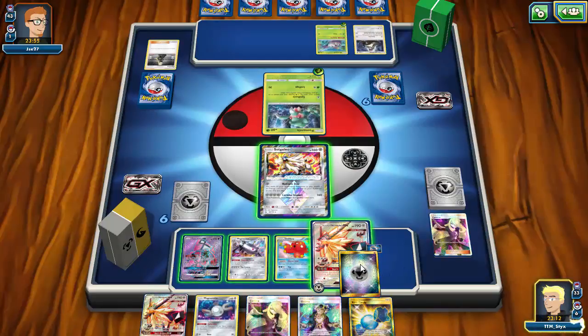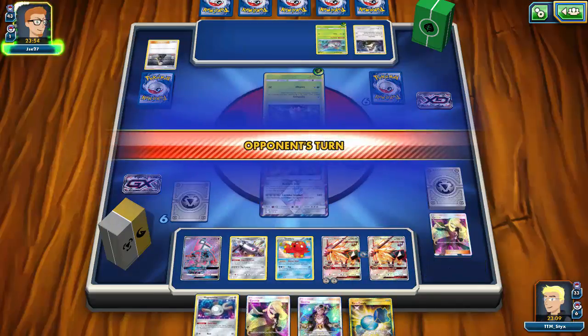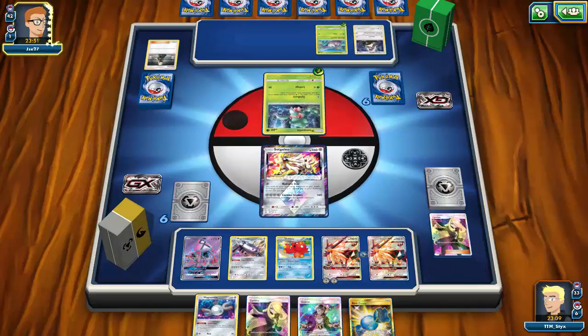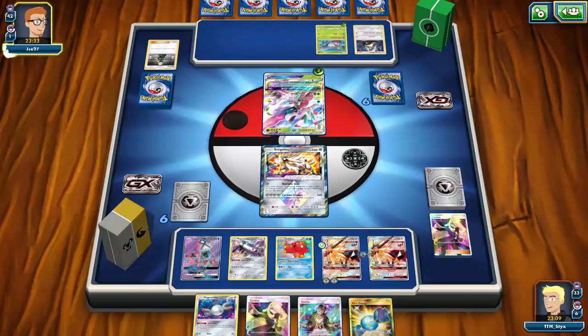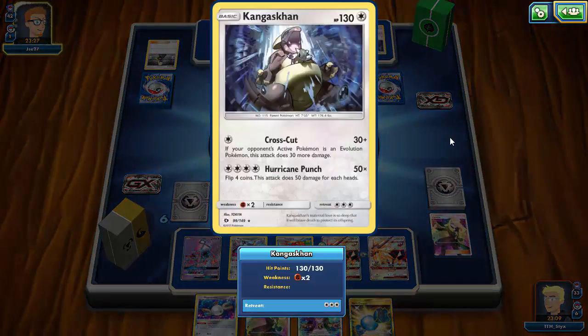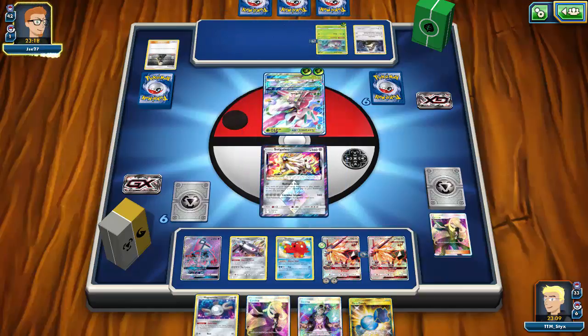Unfortunately I don't get sufficient energy to attack at all. With even just one more I'm fine, but I draw right back into Necrozma off Cynthia — the game's way of telling me to play it down, I guess. My opponent starts getting the Wimpod setup on the bench. Lurantis comes in but Necrozma will be able to one-shot it with or without Choice Band, which is nice. Regular Kangaskhan isn't a big threat.